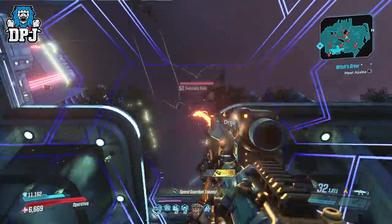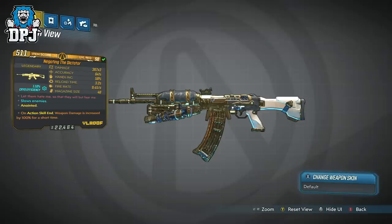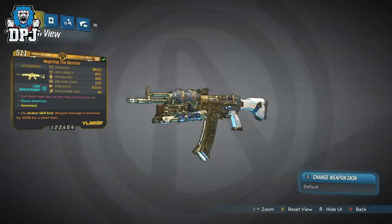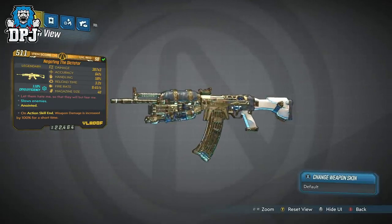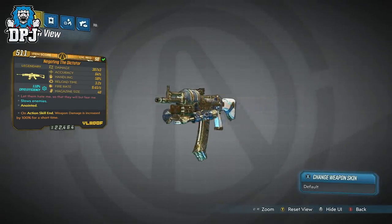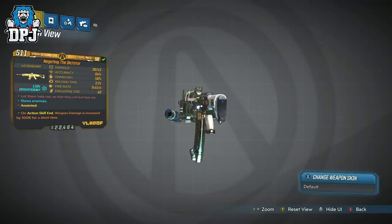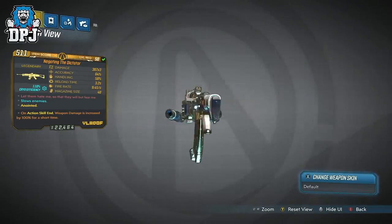In my opinion the best assault rifle in this game right now is nothing other than the Dictator. This might come as a surprise to some, and I guarantee some won't even put this in their top 5, but for me — maining Zane — this thing just works wonders. It's an assault rifle I've had in use since the start and I've always carried at least one variant in my inventory. The weapon comes in two variants: a 3x and a 6x. The 6x consumes 2 ammo per shot but does at least double the damage.